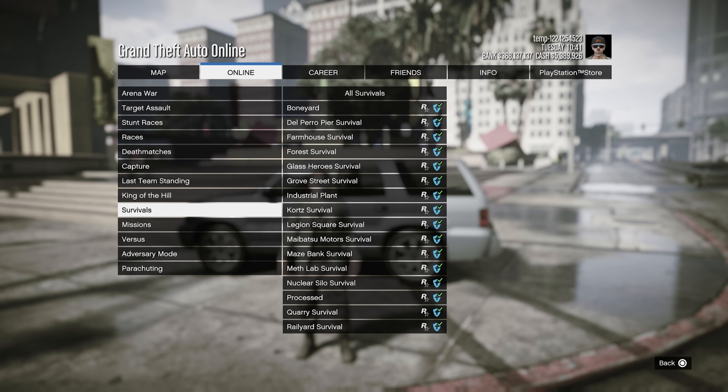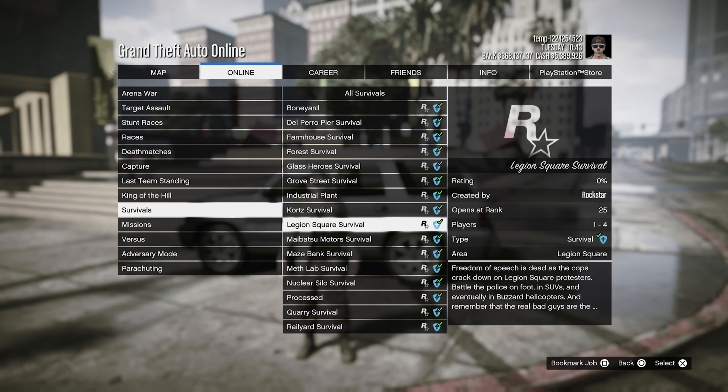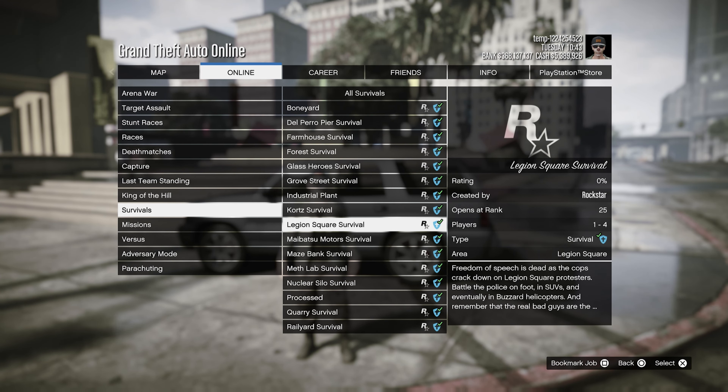First things first, we're going to pop open our interaction menu and register as a CEO or president. From there, pop open the interaction menu one more time, go into CEO management, then into styles. We're going to be looking for the warlord outfit — those are tan joggers. We're going to pull those by starting up a survival mission called Legion Square, so go to survivals and scroll down to Legion Square.